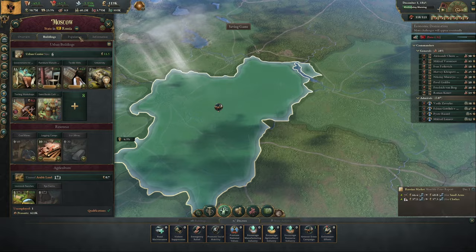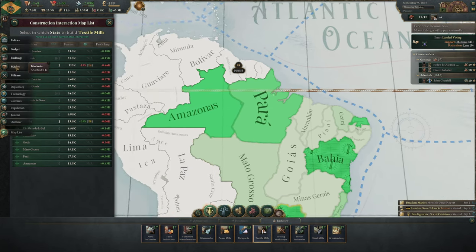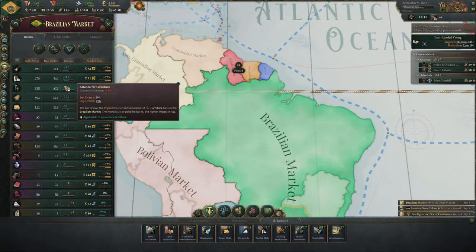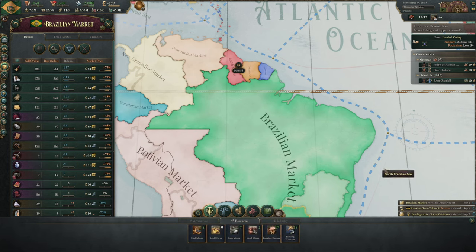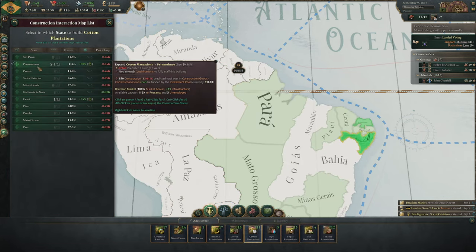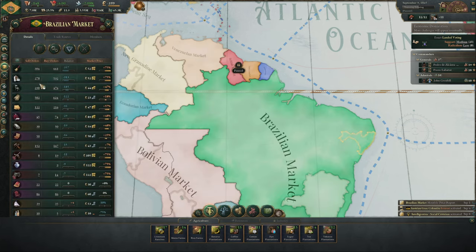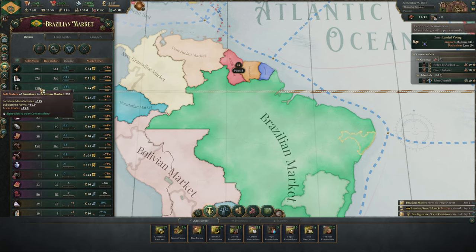The only thing I have a little issue with, apart from the extreme micromanagement for some people, is that as a smaller nation you are very much hampered. But is that not true to life at the time? If you're a small nation, you're pretty much screwed. So in order to sort of address that, I would like some small nations to have different diplomatic options, allowing them access to bigger markets without having to become a puppet or swear fealty to some of the big nations.